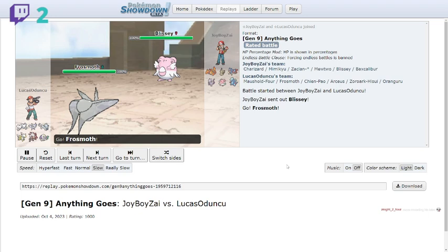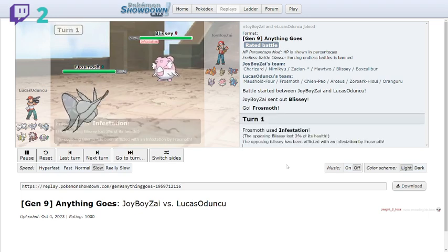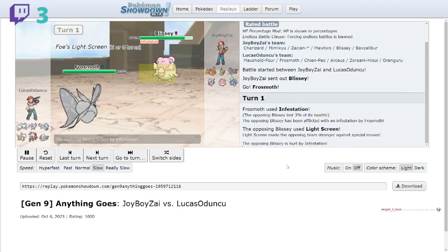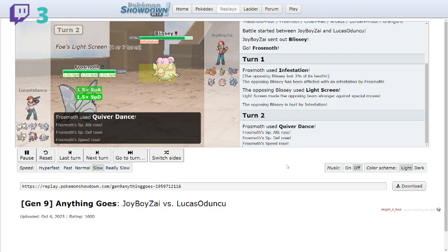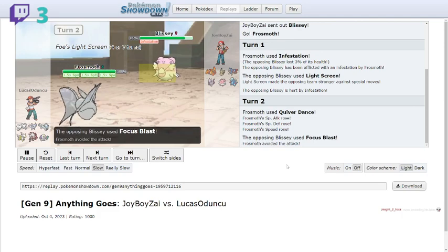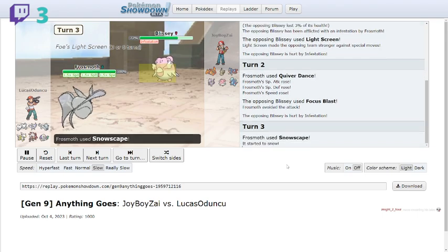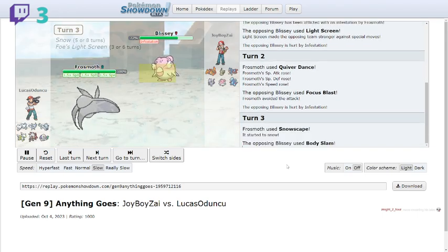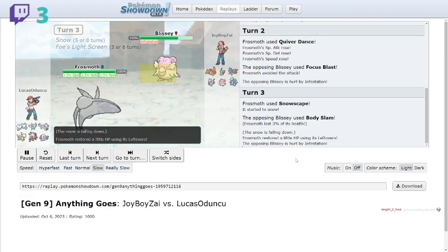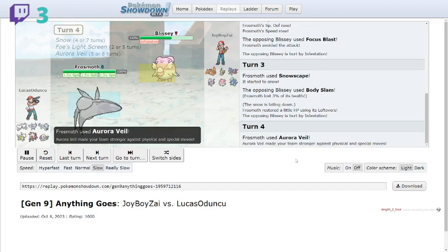First battle is against joy_boy_sigh. We've got their Blissey versus my Frost Moth. This is a bulky trolling set with Infestation, Quiver Dance, Aurora Veil, and Snowscape. The opponent is going for a special and physical mix set with Blissey — never seen one of those before. I was wondering if this was going to be one of those interesting battles.